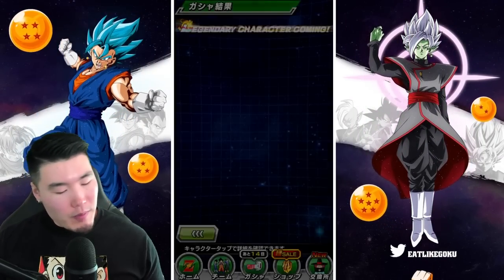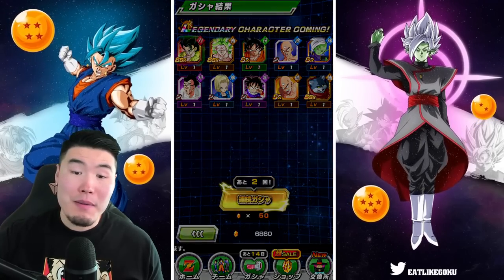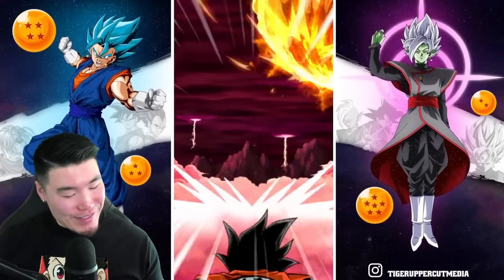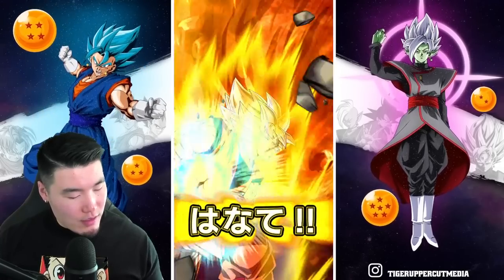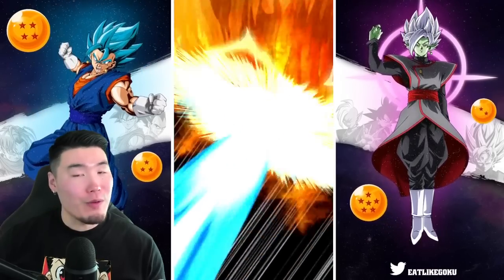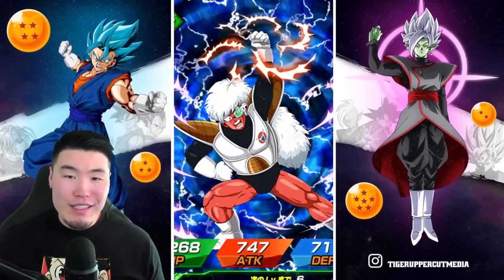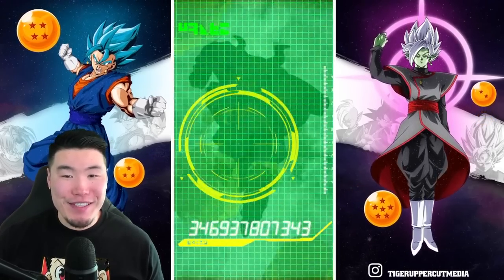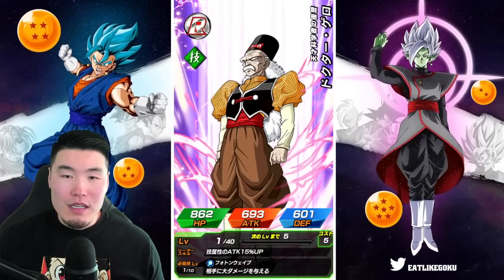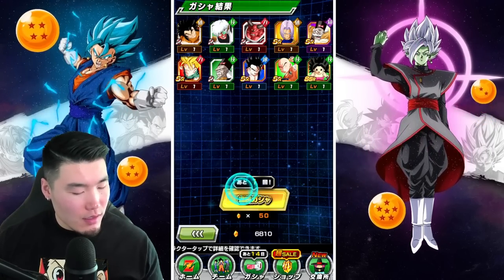If I can get a dupe in my Super Saiyan 3 Goku and Super Saiyan 2 Vegeta, that would just make my frickin' day. Just the full squad there — nothing special. We've been seeing quite a few Zenos recently, so I wouldn't be that surprised if we saw another one. It just feels like we're on that Zeno train at the moment. Actually, that Califla I can use. That Califla I can use.